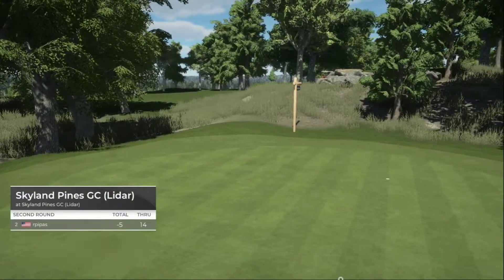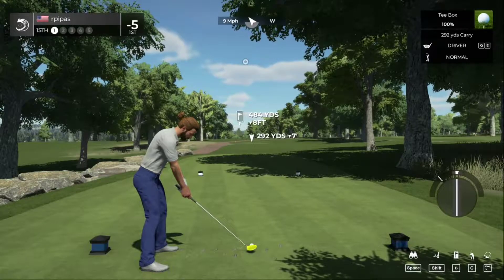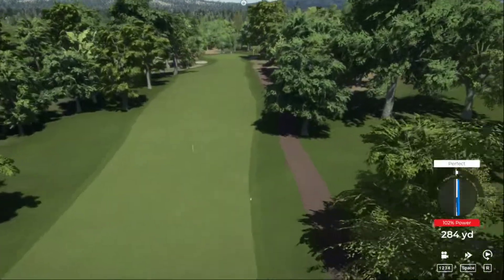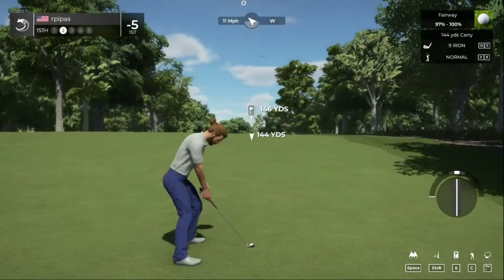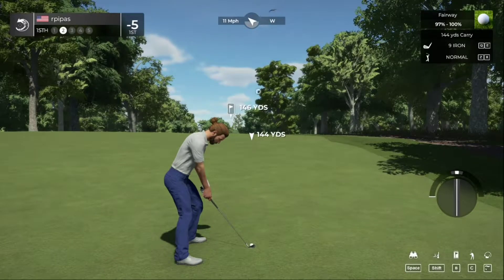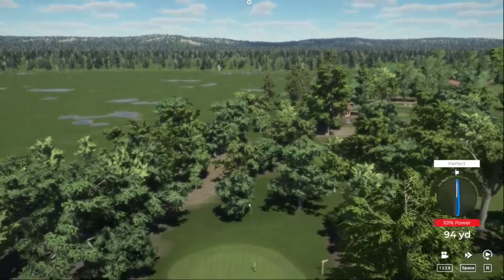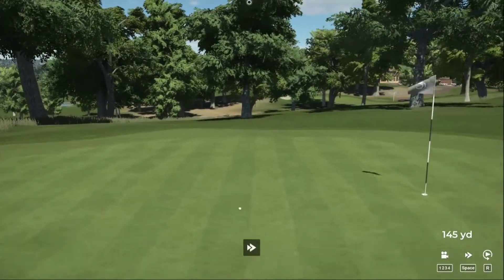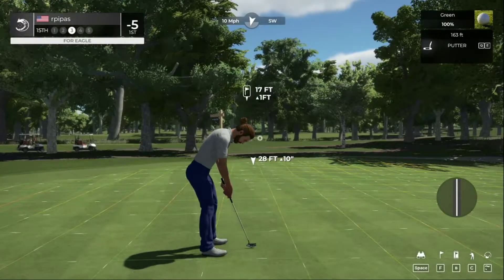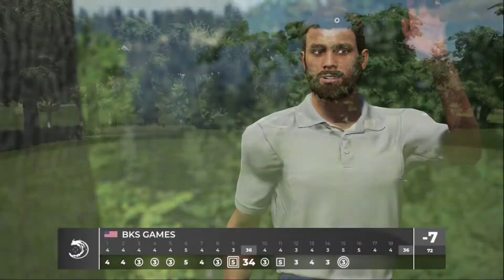Five under still after that hole. Careful out there — got a tailwind blowing. This could roll into the rough but we should be good, just hugging that right side — 145 yards away. Come on, get right — setting up the eagle. Nice approach — here's a 17-foot putt. We got the eagle! Seven under as we head into the final stretch.